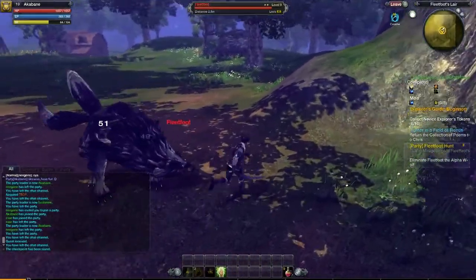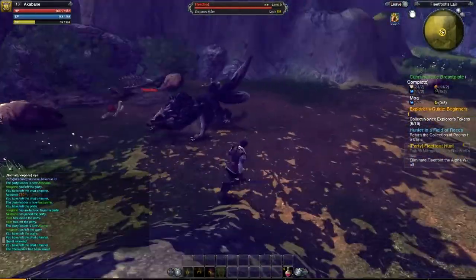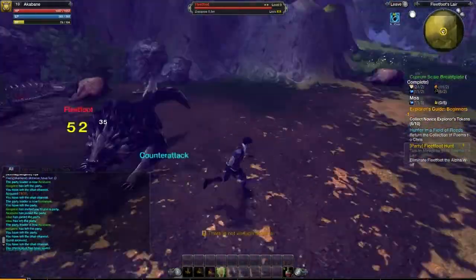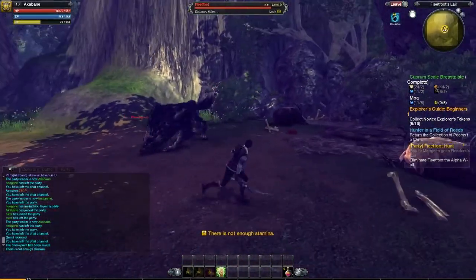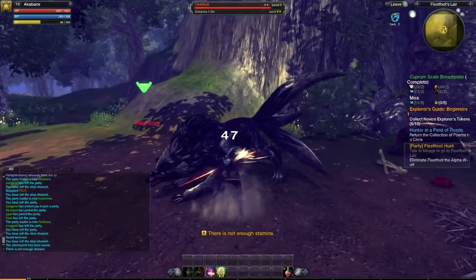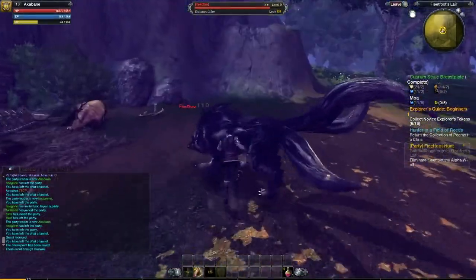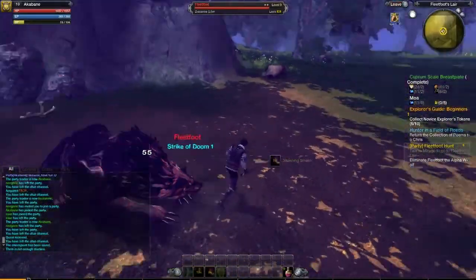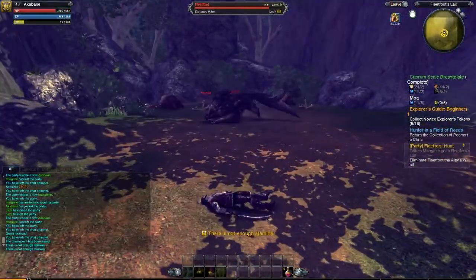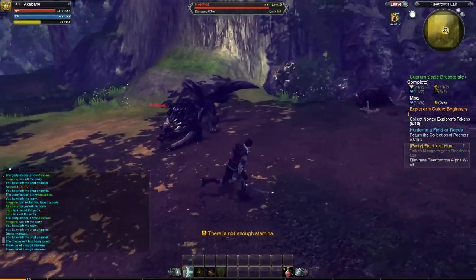Fleet Foot is a very easy boss to fight, which is why I beat him on the first test run. He only has a few sets of moves and he's really not that challenging, especially when they added the red glow to his spinning attack. That wasn't in the game in the closed beta, but they added it in there.